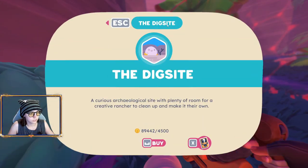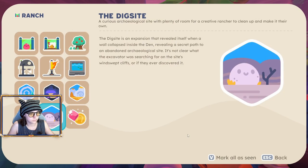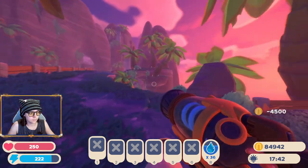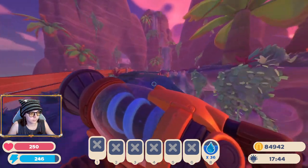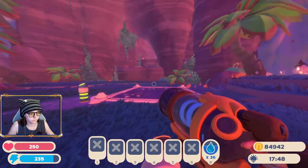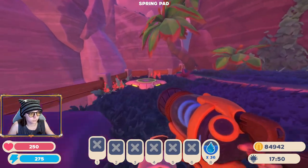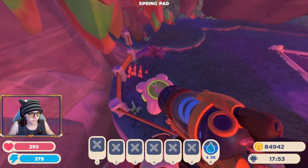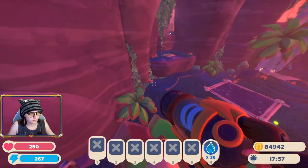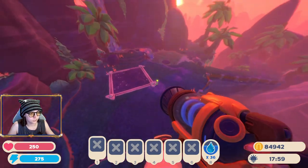So this one is called the Dig Site. It's gonna cost $4,500 to unlock. It looks like that area in the Ember Valley near the volcano where it's all kind of tropical and stuff. They put a spring pad here — I guess that's just for fun.